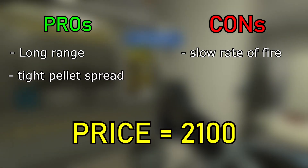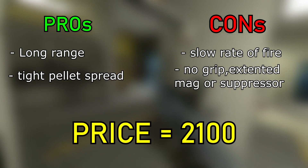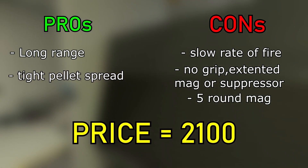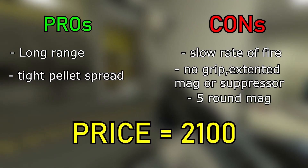You may be thinking, that's not a bad list — only one con? Well, let's get to the attachments. The Canut cannot have a grip, a suppressor, or extended mags. The first two are pretty big, in my opinion. Not having extended mags means you only have five rounds, and without a grip, the recoil is going to be a bit heavier, so you'll need to take your time between shots, as well as dealing with the slower rate of fire.